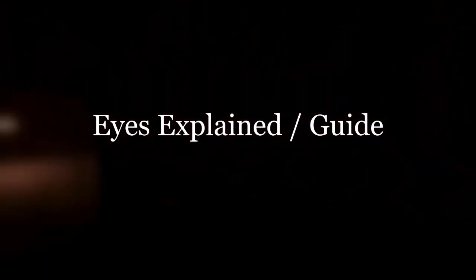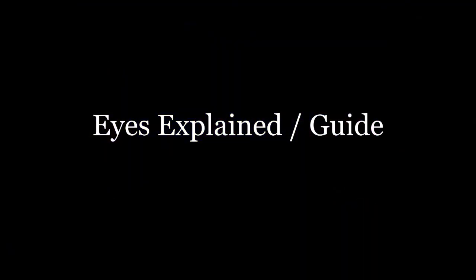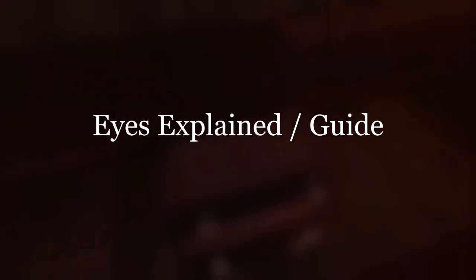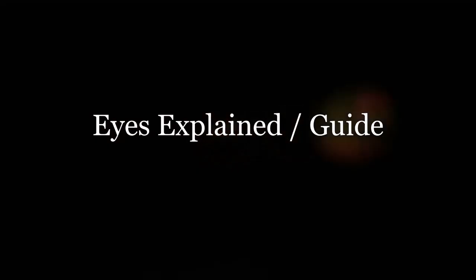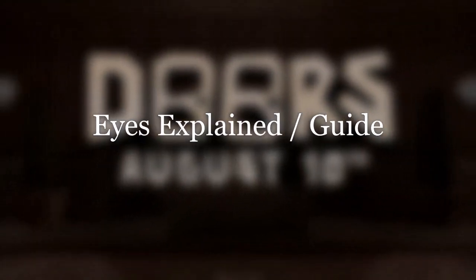Eyes are glowing eyes that emit blue light. While looking at the glowing eyes, a small portion of the player's health will be taken rapidly. Look away to avoid taking damage. Eyes can spawn in any room except rooms 50 and 100 and the Seek chase scenes.